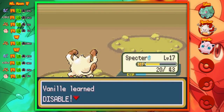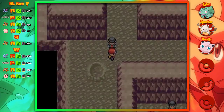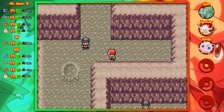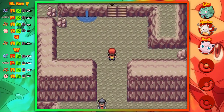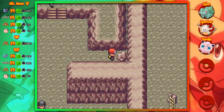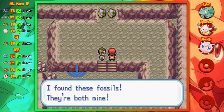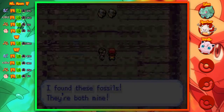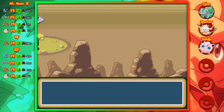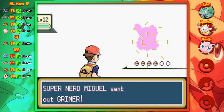At level 14, Vanille learns Disable. It's kind of a cool move - you can disable any move that the opponent throws at you that same turn. It's not really incredibly useful here because it's a single-player game and all the Pokemon you encounter you'll take out pretty quickly. It might be useful later on in the game, but for right now against these quite simple opponents, it's kind of a waste. You probably won't use it much.